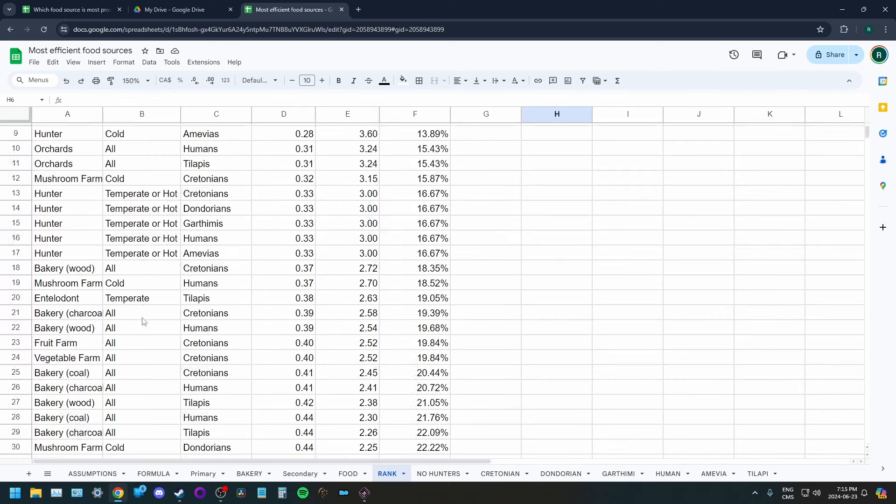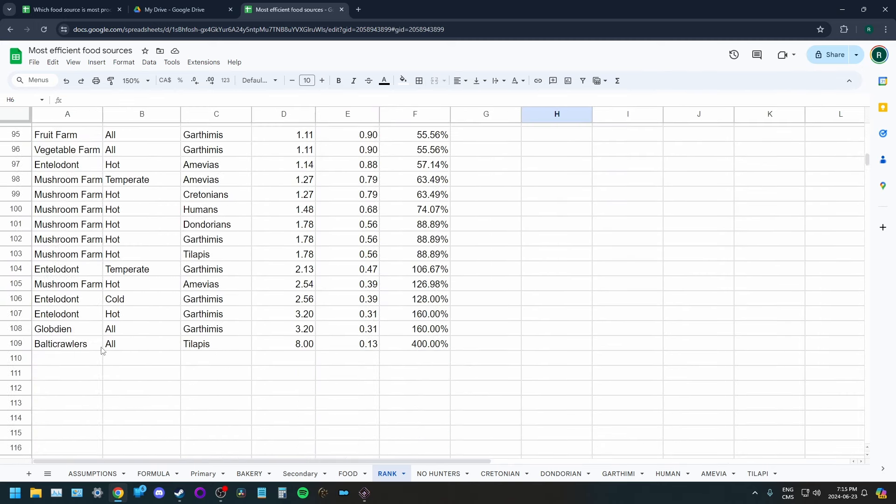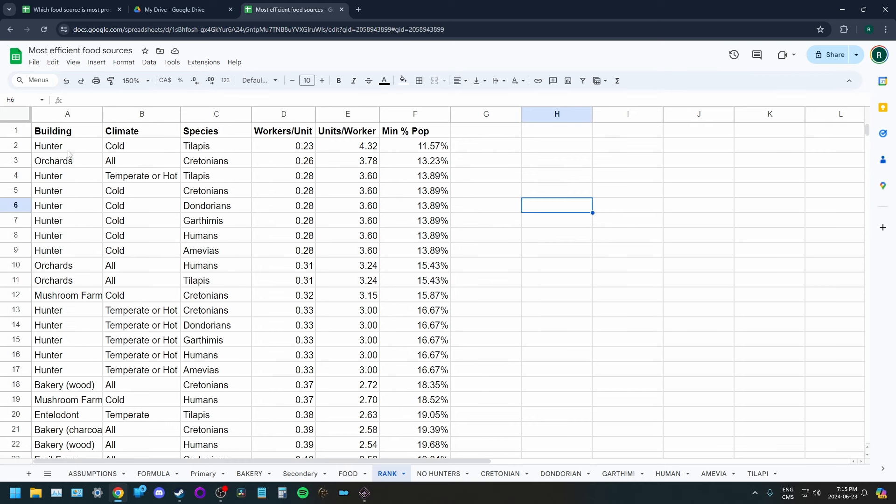There are 109 different combinations to calculate for, based on building type, climate, species, and modifiers. The results show all food-producing buildings sorted by units per worker. I've also included the reverse — workers per unit — and if you divide that by two, you get the minimum percentage of population needed to provide food for your entire population, since people in Songs of Six eat one food every two days. Keep in mind this minimum does not account for spoilage and transportation.